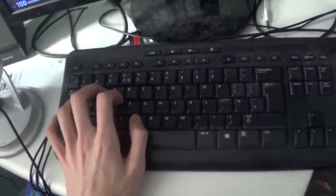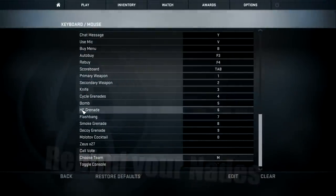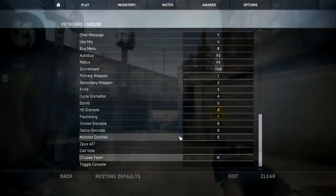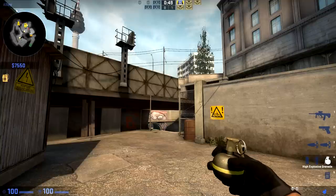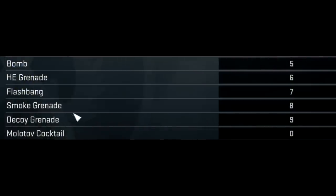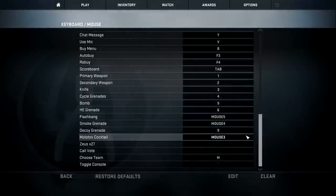Another tip to do with rebinding would be rebinding your nades. This is a super important one that you should do as fast as possible. Basically, if you want to get to the nade you want, you have to press 4 and then press it again until you're at the nade you want. So for example, if you want a flashbang, you're going to have to press 4 and then 4 again based on the priority system of the nades — unless you want to press 5, 6, 7, 8, 9, or 0, which is also quite far to reach and not comfortable. So you want to rebind those.